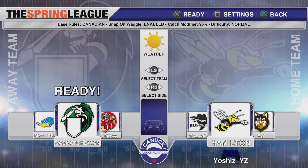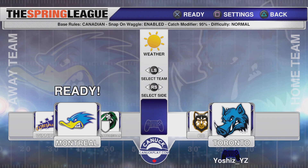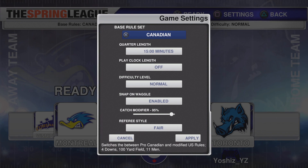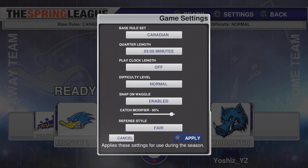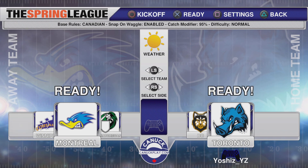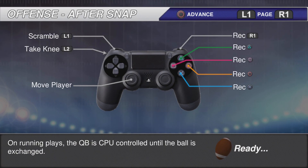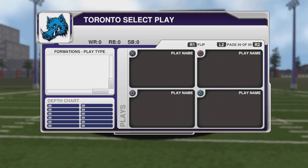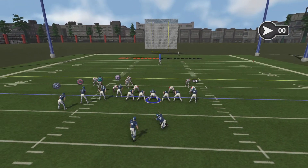I want to see all the teams so we'll go Montreal vs. Toronto - ooh, that could be bad, blue on blue. Oh, Cordon! If I would have seen that before... I don't know what this is - it's the Spring League. I'm starting to think five bucks has not been worth it. Let's try a field goal - I want to see how this works. There is no wind whatsoever. It was short.